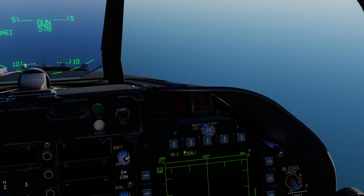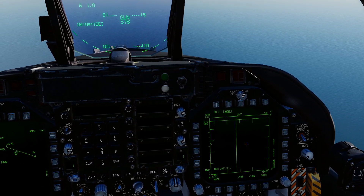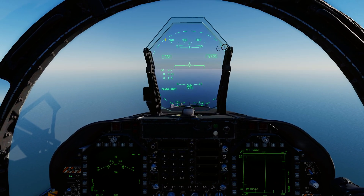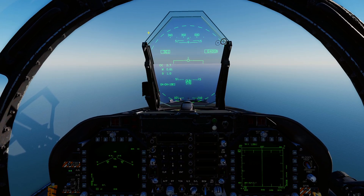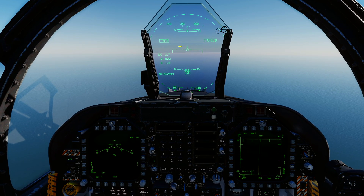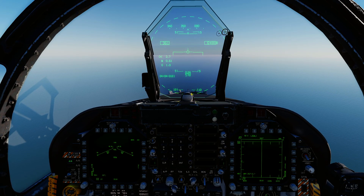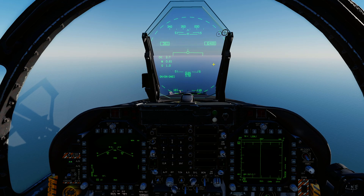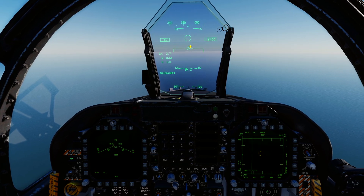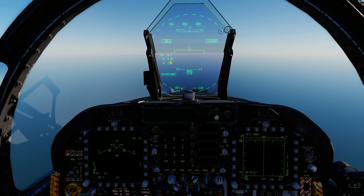So we go to Select Gun and here we have our first ACM mode. You can see the radar has gone to ACM mode - ACM is boxed and the radar sweep is doing something different. As soon as an aircraft flies into this dashed circle, within about five nautical miles, the radar is automatically going to lock them up. So if you want to quickly lock someone as they're flying through the HUD, just switch to gun and it goes into ACM mode straight away.